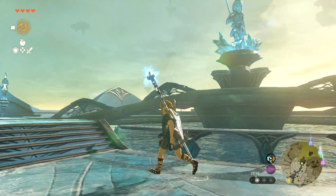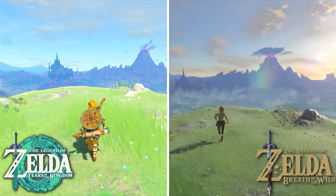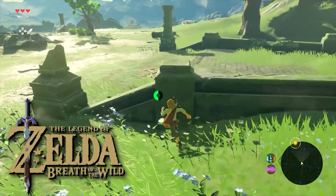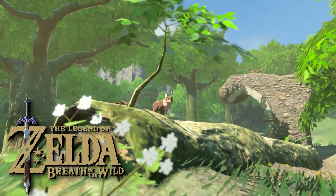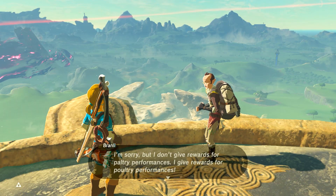The most observant viewers out there might have noticed the small detail that the entire overworld of Tears of the Kingdom is directly based on Breath of the Wild's overworld. And luckily for us, Breath of the Wild actually does have a way to measure distances in meters — and that is with the gliding minigame on the Ridgeland Tower located on Hyrule Field.